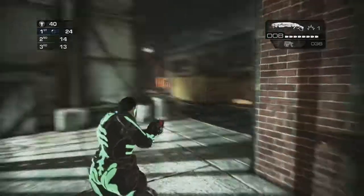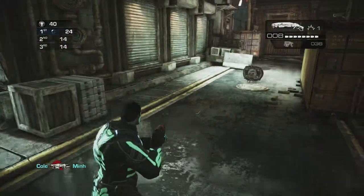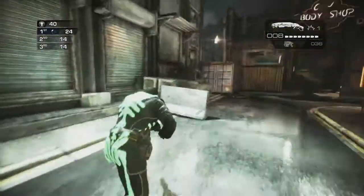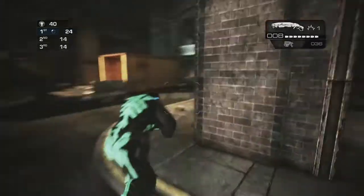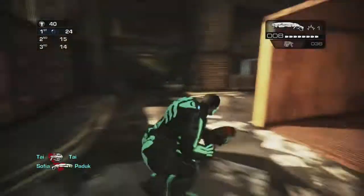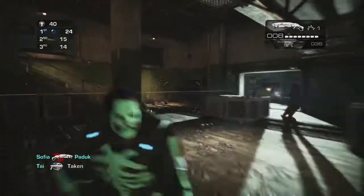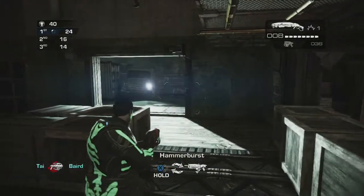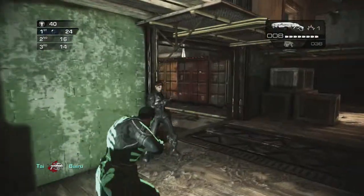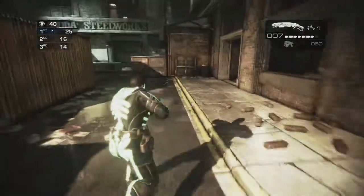What the roadie strafe is, is you roadie run by holding A, but you would roadie run from left to right like this. It's sort of tougher to get a view on your opponent, but if you get good enough at it, this can be very effective when trying to kill an opponent. Because your movements are very sudden and very tough to predict. Sort of if you're going like this, your movements are a little easier to predict, but if you learn the roadie strafe, they are much tougher to predict.